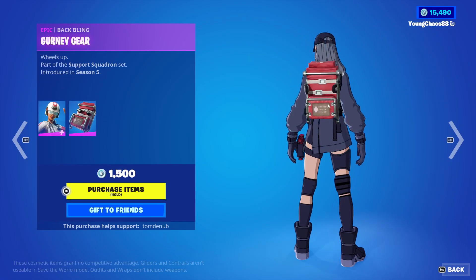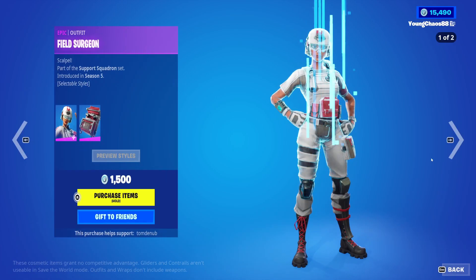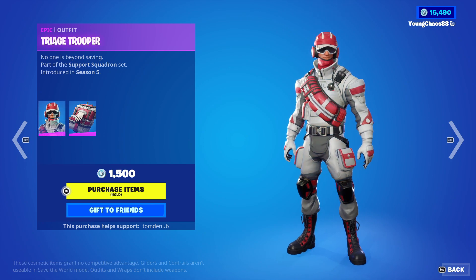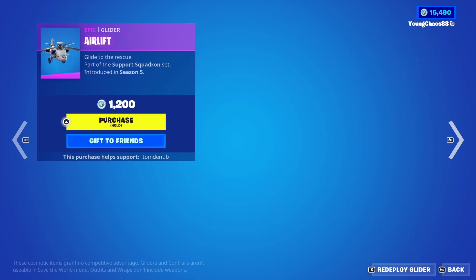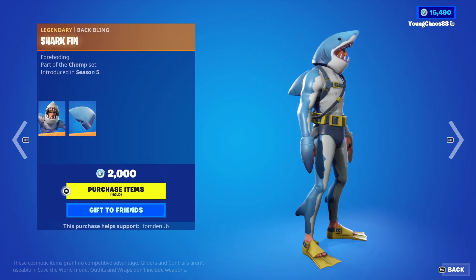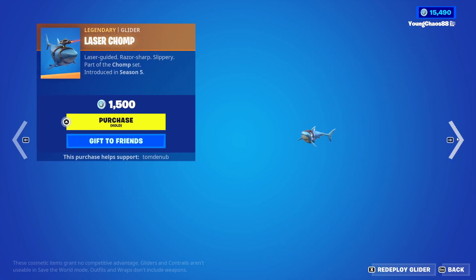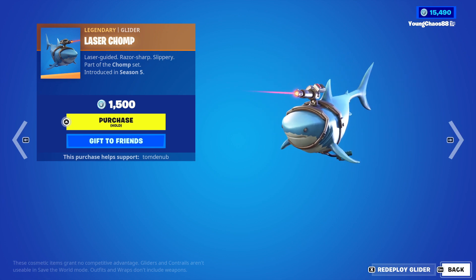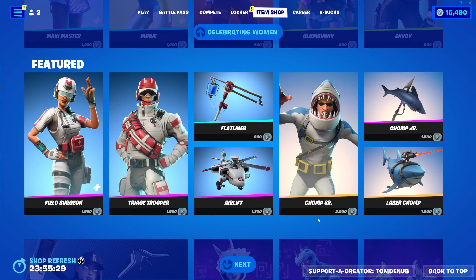Even with Field Surgeon — sharing with wrap Gurney Gear, an epic skin at 1,500 V-Bucks. Has a secondary no helmet style. Trail of Trooperage with wrap Care Package, another epic skin at 1,500 V-Bucks, kind of pricey. We have Flatliner, a Hearthstone Tool at 800 V-Bucks. Air Legend at 1,200 V-Bucks. Chomp Sur with wrap Shark Fin, a legendary skin at 2,000 V-Bucks. Chomp Junior, an epic harvesting tool at 1,500 V-Bucks. Laser Chomp, an epic glider at 1,500 V-Bucks — a legendary glider. This one would have been awesome if you could surf on it, however it wasn't introduced at the time it released.